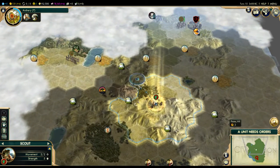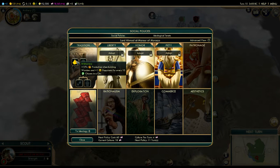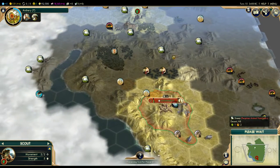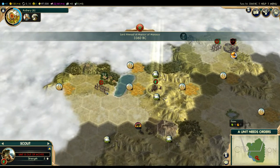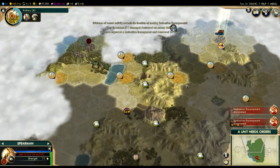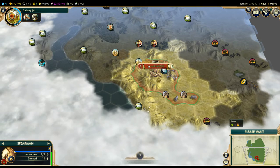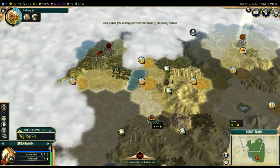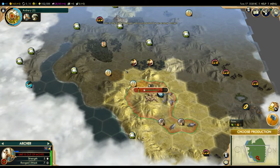What was that social policy you just picked? We picked Aristocracy — plus 15% production when building wonders, and plus one happiness for every ten population in the city. That is appropriate, as Morocco is a constitutional monarchy with a king and a parliament. Well, modern Morocco does — this represents Morocco throughout its history, not just modern Morocco. Our borders have expanded and annexed the elephant tiles.